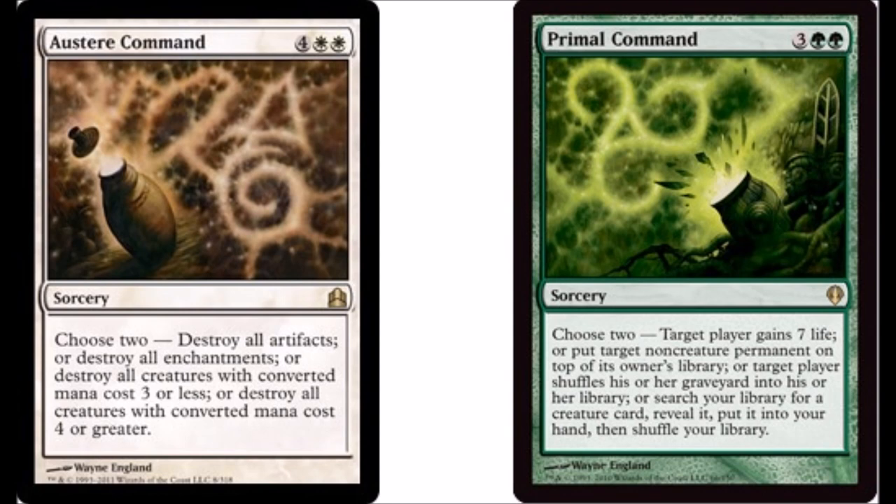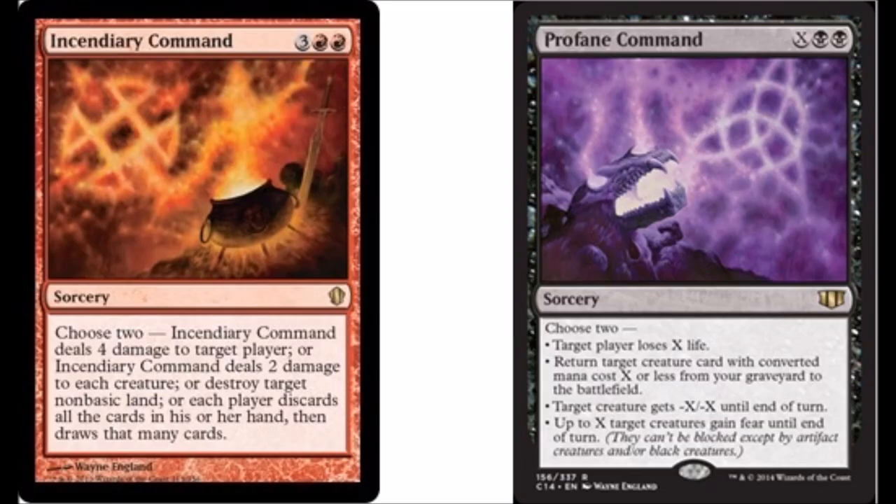Anyway, Cryptic Command at $60 is not going to be $60 anymore — I can guarantee you that. It would probably drop to like $25. It's a card that every single blue deck wants to play, it's fantastic, but it's a non-mythic. This is the second time it's been reprinted. Cards that are reprinted twice as non-mythics have a zero chance of being over $50, in my opinion. But we will see soon enough.